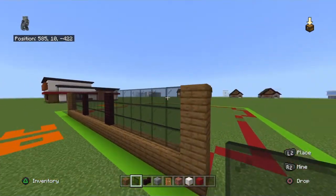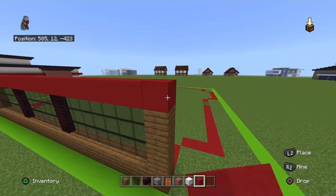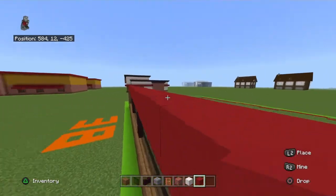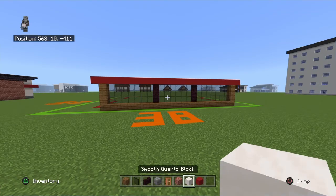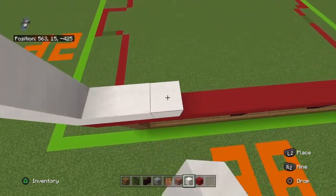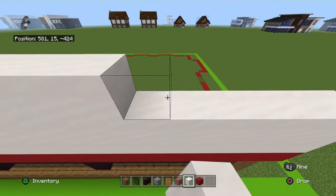Place a row of red concrete on top of that. Extend the red concrete left and right by one each. Then place five rows of smooth quartz blocks on top of that row of red concrete. Make sure your smooth quartz goes one block over the spruce on either side.